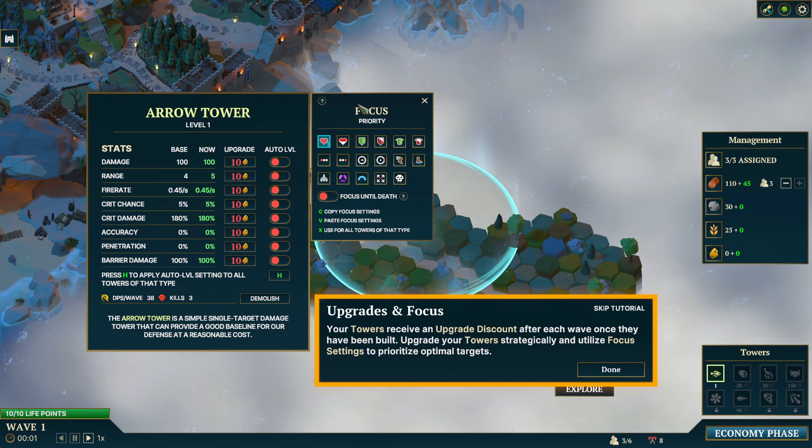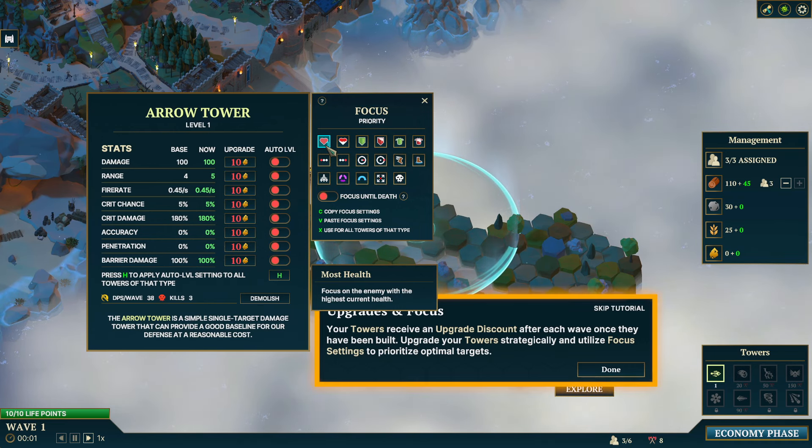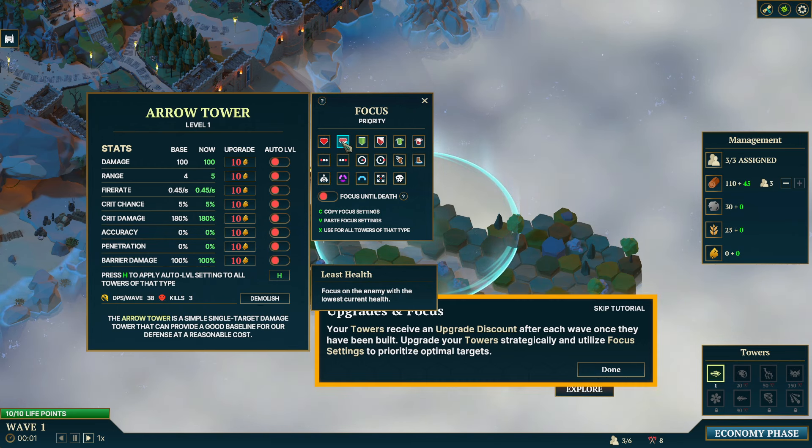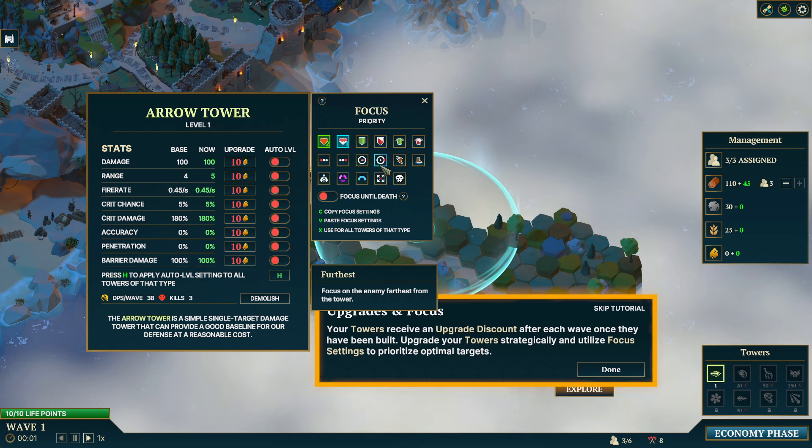We have a focus menu. This assigns the tower what sort of enemy it should target as a priority. It's set by default to target enemies with most health, but you can do least health, which is probably the one I'm going to go for. You can even prioritize different targets in different stages — there's a little number, so the first target is least health and the second is most health. It gets kind of crazy but we'll leave it there.